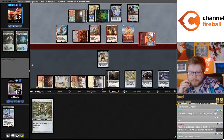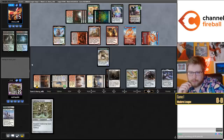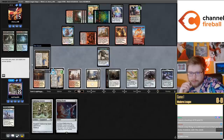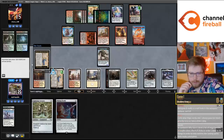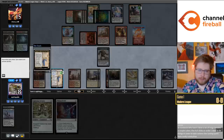Taking six. We get to put the Nettle Cyst on the Construct, get the Shadowspear to make it gigantic with trample and lifelink. We can Needle Written Six or Needle the Reflection. Maybe it's better to make a second Construct - but if I make a second Construct I can't cast the Needle.